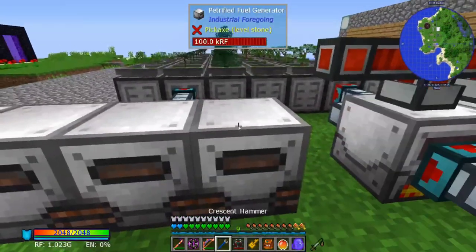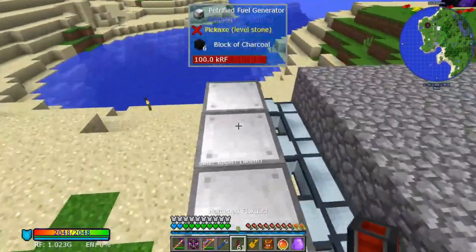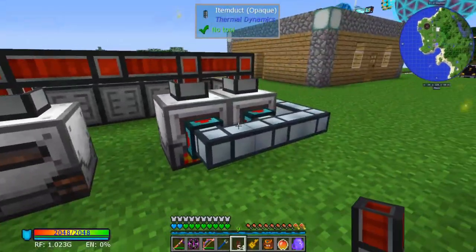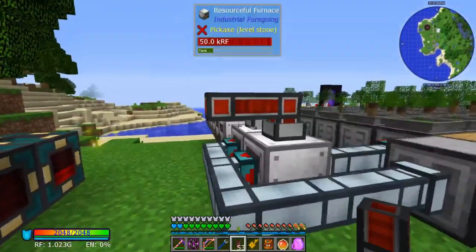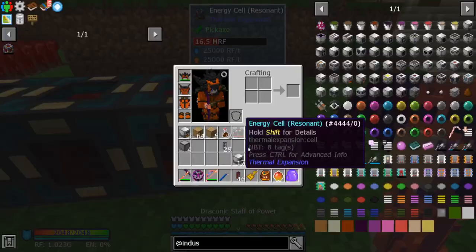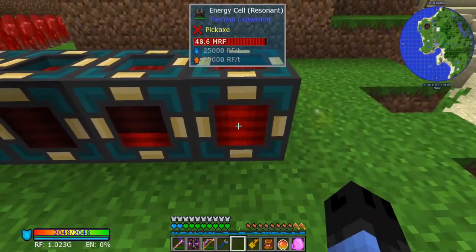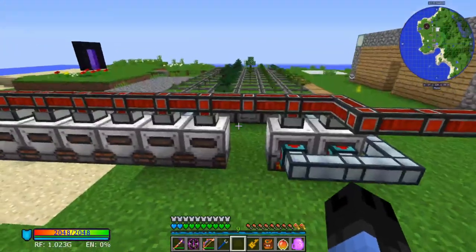So that's the basic power generation I would recommend starting with because it is super simple to use. Let me just wire this over here — it's going to look super ugly. Now we can drop that. I just have a chain of energy cells here — we'll talk about that in a second.